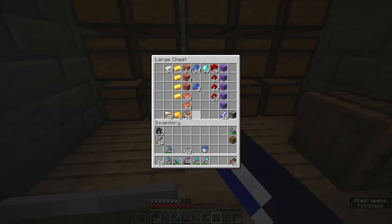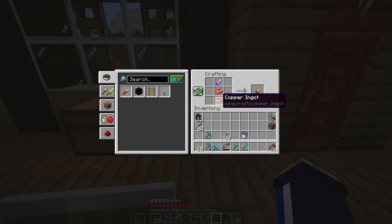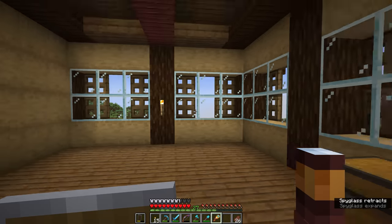For that, we will need to come down to the basement, open our precious materials, and grab two pieces of copper and one amethyst shard. We'll simply put those in a line in the crafting table and we'll get a spyglass, which, when we hold down and right click, will allow us to see stuff a little further away.